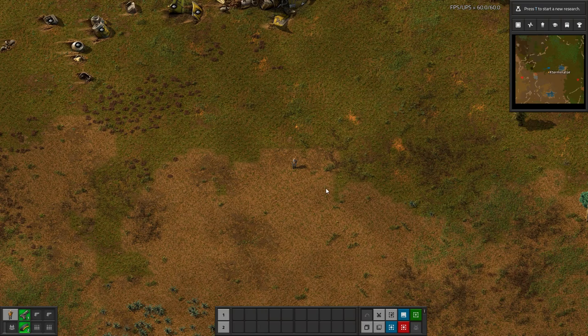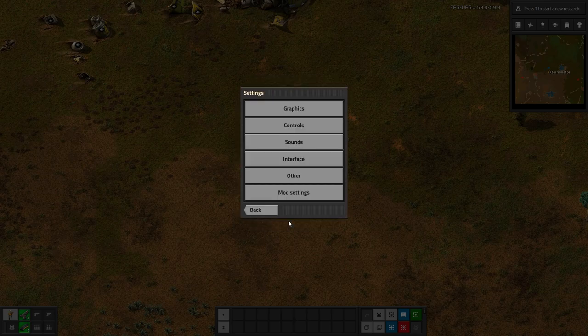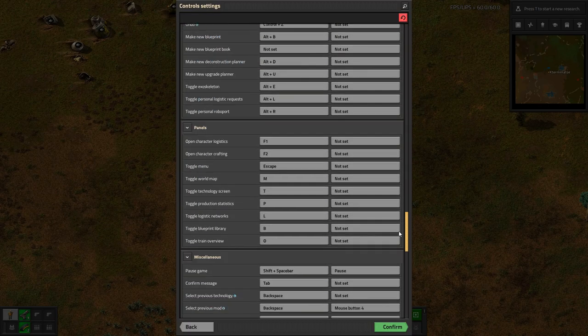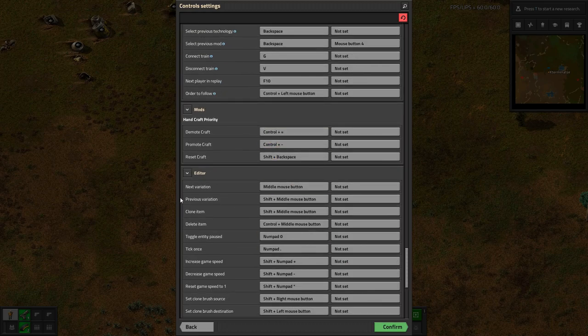It also adds a few hotkeys you can use. I have rebound these because I didn't really like the way they were bound by default. There are no mod settings, so you go into controls and scroll down to find them. I rebound them to Control Plus and Control Minus keys, and then to reset the craft it's Shift+Backspace, which is actually the default.